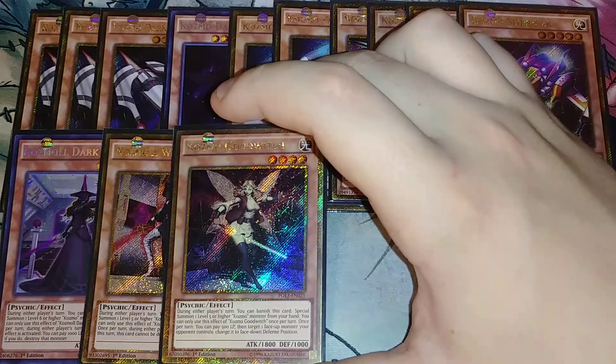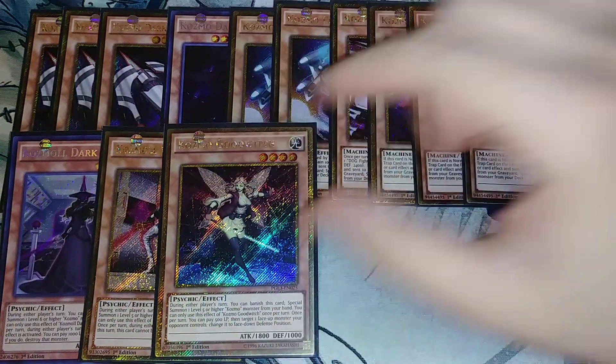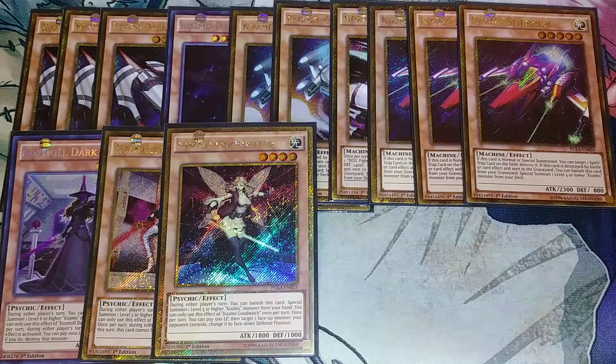We then play a single copy of another Cosmo Wicked Witch variant. This one is kind of like Book of Moon — during either player's turn, you can banish her to special summon a level 5 or higher Cosmo monster from your hand, and you can pay 500 life points to target a face-up monster your opponent controls and change it to face-down defense position. Really good.